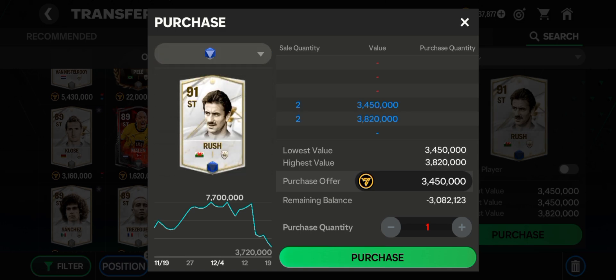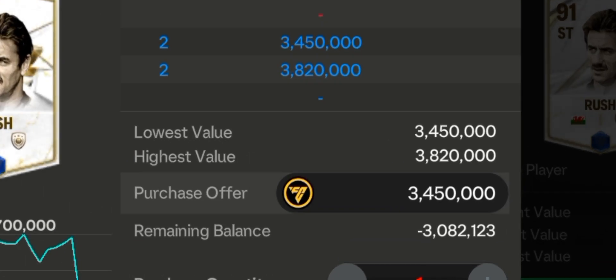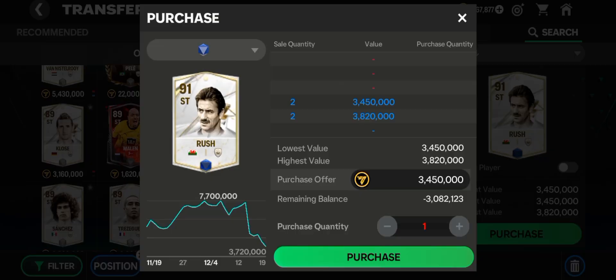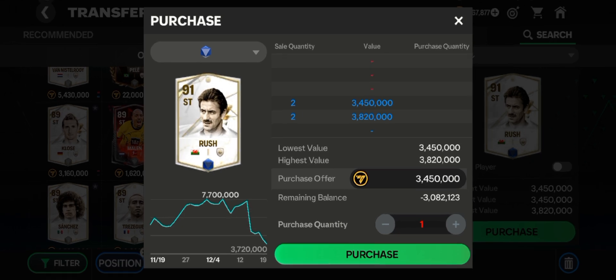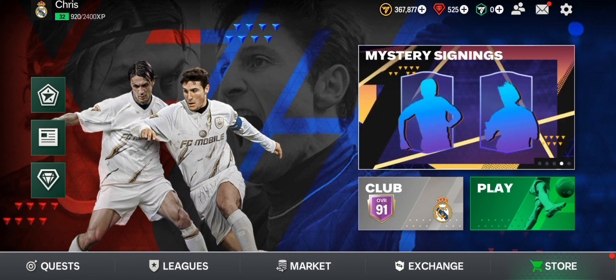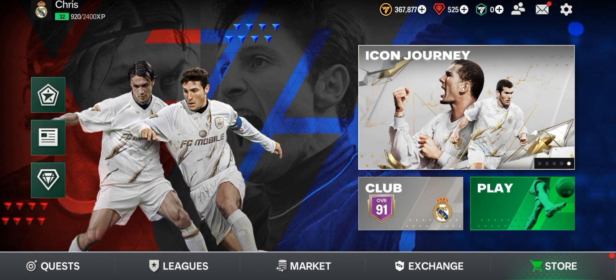The last player I recommend is Rush — go ahead and get the blue version of Rush for just 2.4 million, really affordable. His stats are also good, so get that blue version and he'll be a great striker giving you a lot of goals. These are some of the best cheapest strikers to buy right now in EA FC Mobile. I hope you enjoyed this video — don't forget to like, comment your suggestions and questions, and I'll reply. See you in my next video!